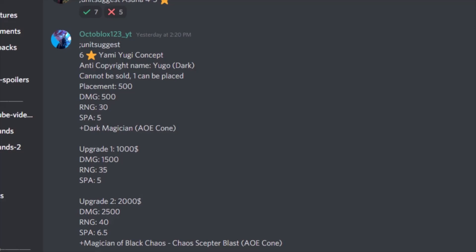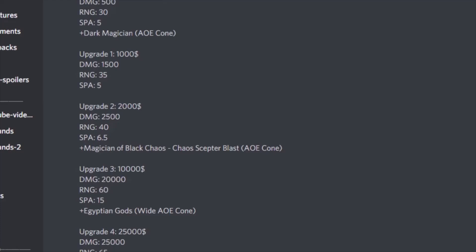Upgrade 3 is starting to get expensive at 10,000 cash. Damage goes up significantly to 20,000, range goes up to 60, and SP goes up to 15. You will get plus Egyptian Gods, which is a wide AoE cone kind of like Netero — one of the main cards that Yami Yugi actually uses.